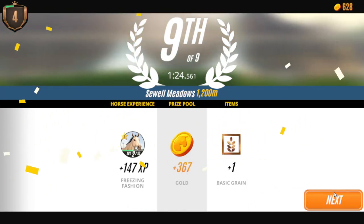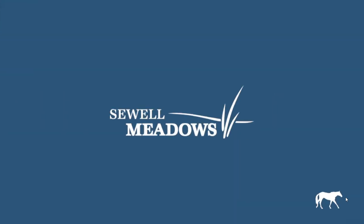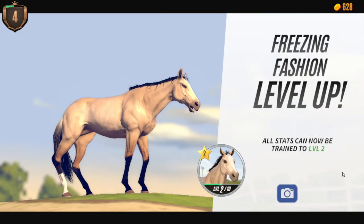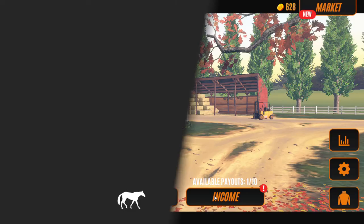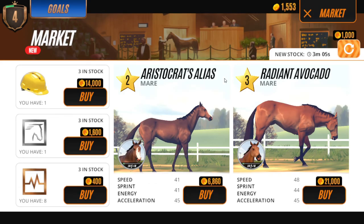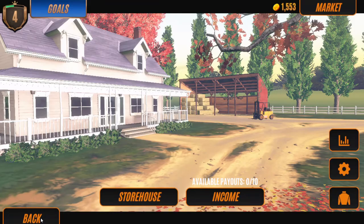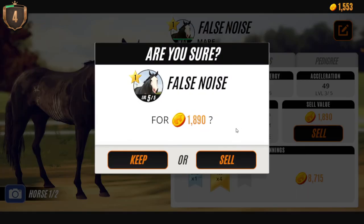When you lose a race you lose all the money that you put in for the bet, which makes it really difficult to do stuff. But now your horse is a higher level. This is also where the income can come in handy, as it gives you more money. Then you might want to sell your starter horse - for me I will sell it.